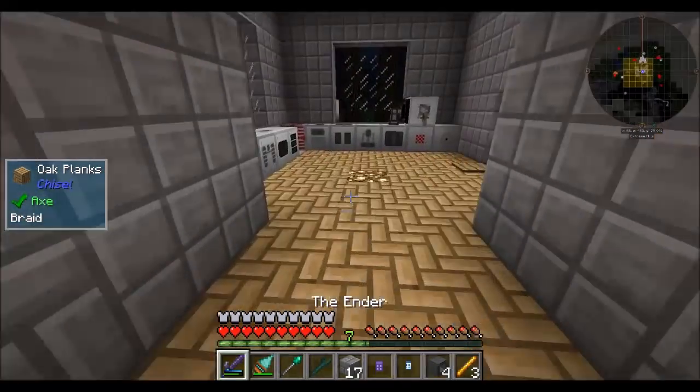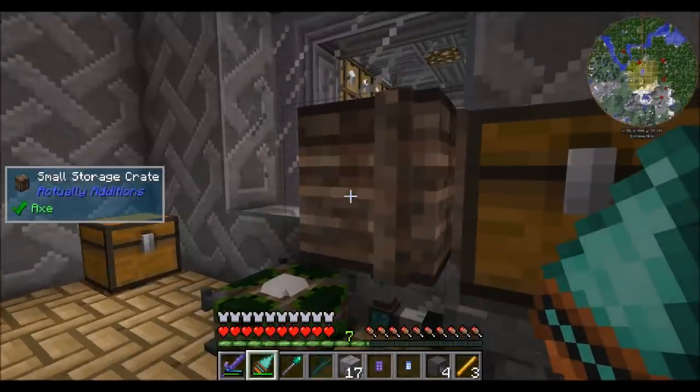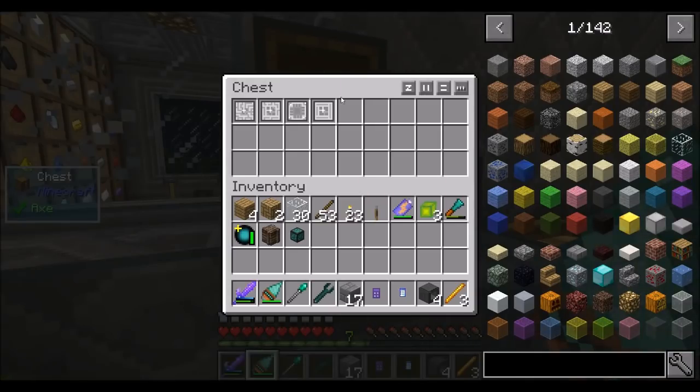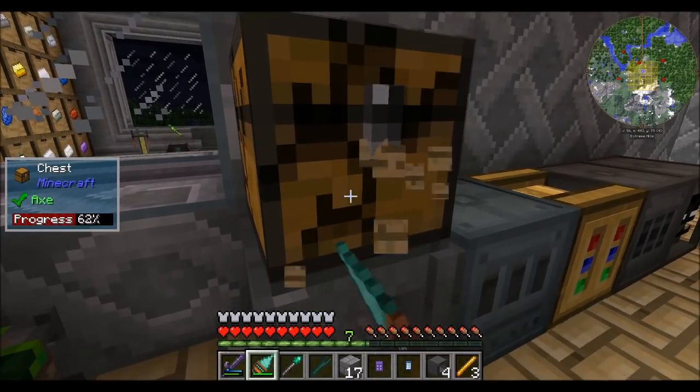I also made all the stuff required to get four more inscribers, so now we should be golden with inscribers. We can do a little bit of automation around it, which is exciting to me because automation is the name of my game — that's what I like to do in Minecraft.